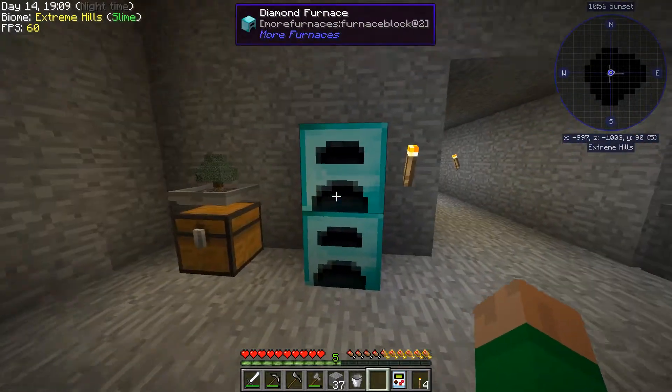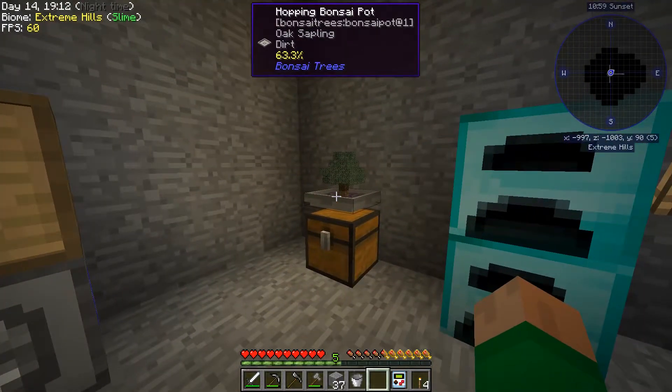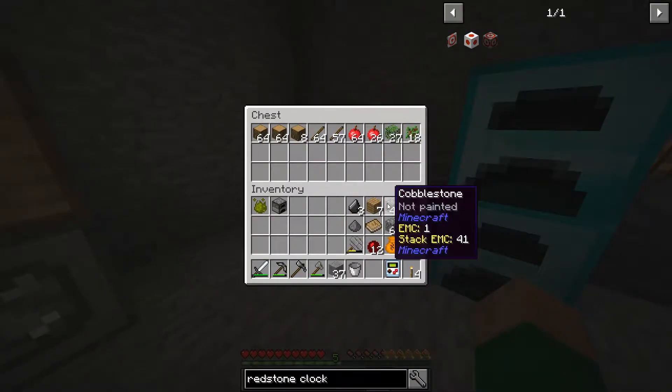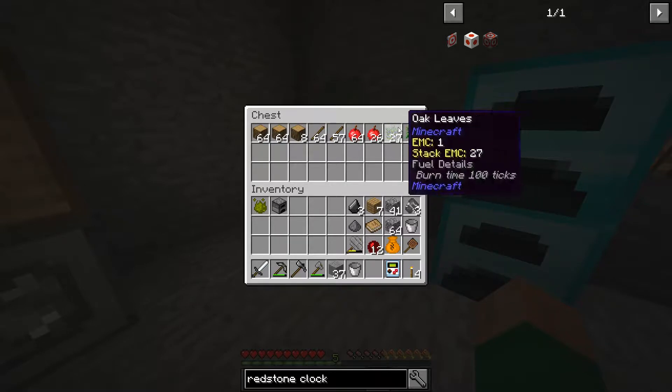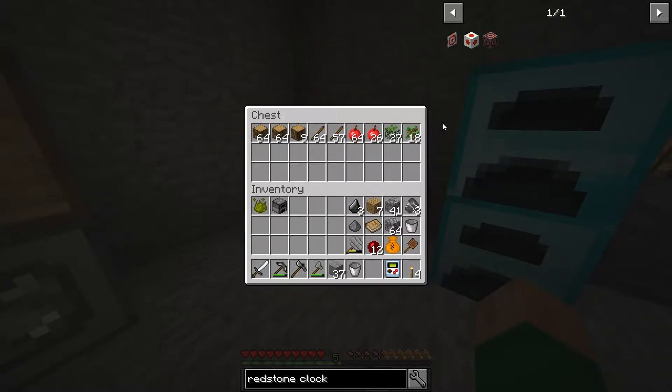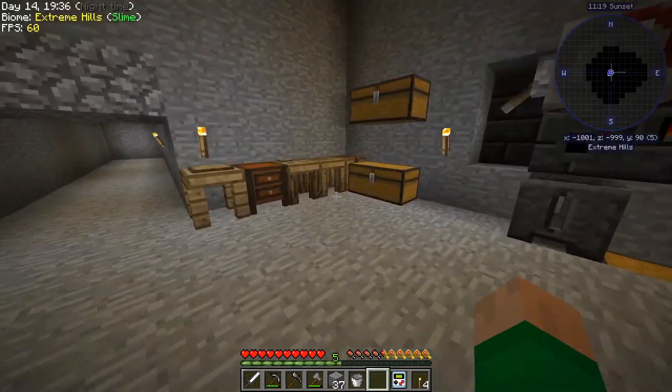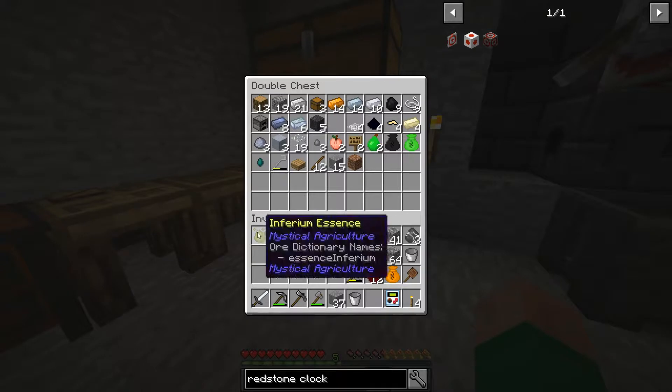One of the things I'm going to do is probably automate charcoal into that by using a bonsai pot. You can see this bonsai pot's been doing a good job of accumulating wood for us. It's a bit slow but it's getting the job done. We're getting plenty of apples to eat, we've got sticks, we've got leaves which we can actually turn into dirt if we want.